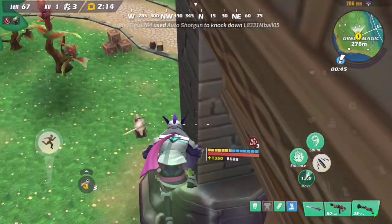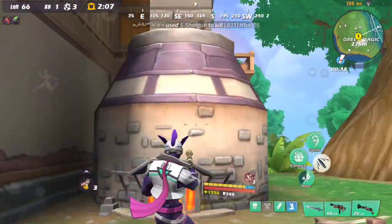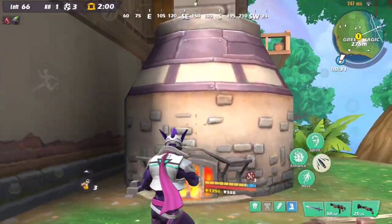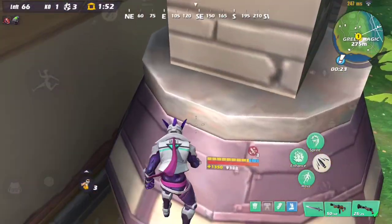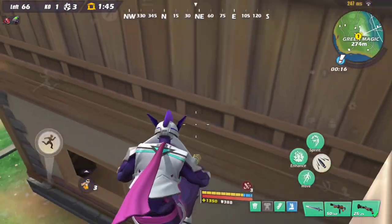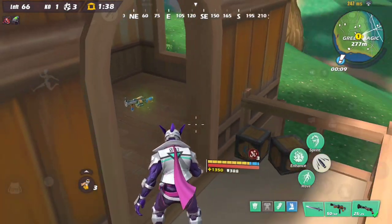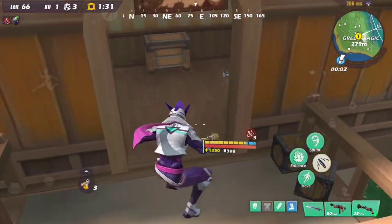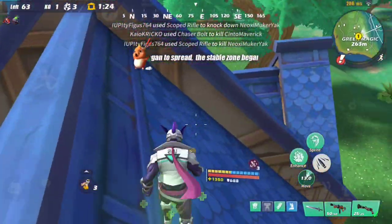Also, how do you get up here if you don't have a shift ability like Chaos does? You can do it by jumping on top of this — I don't know if it's called a fireplace or chimney — but there's a little ledge you can jump on top of. Then jump again, move around it, and you can either jump to the outer edge or onto the balcony. Once you know these things, you can go from here to the balcony to outside.